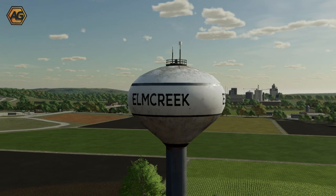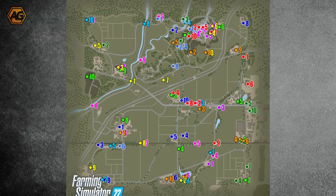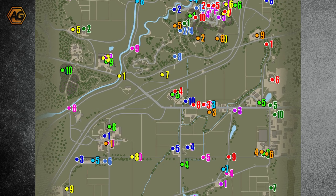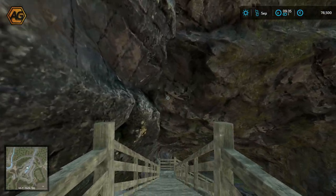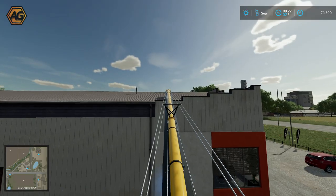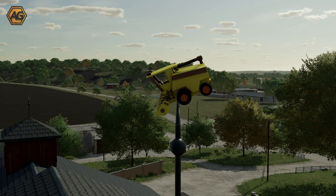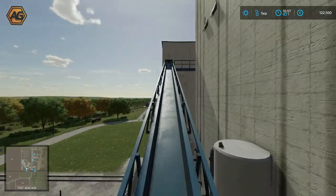Welcome back to Part 2 of our Elm Creek treasure hunt, where I'm showing you the location of all 100 collectible items. If you haven't already seen Part 1, I suggest you go back and watch that first — it shows where all the red, orange, and yellow collectibles are. If you enjoyed Part 1, please leave a like and subscribe. Today we're going through 40 collectible locations: lime green, cyan, and azure. Without further ado, let's crack into it.